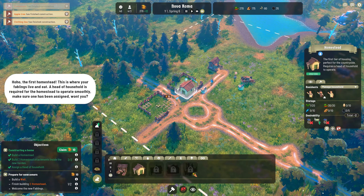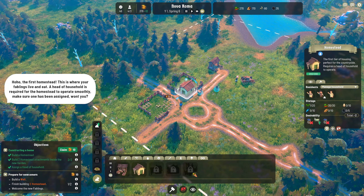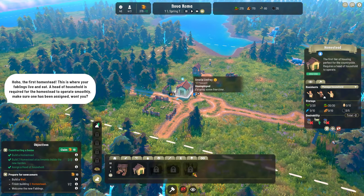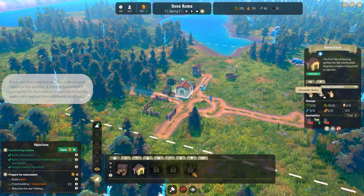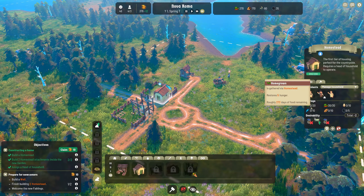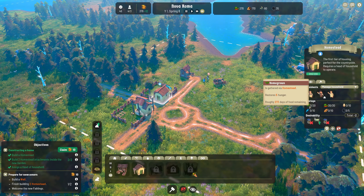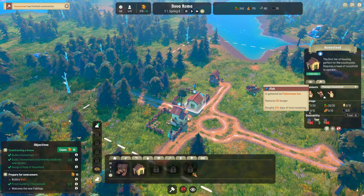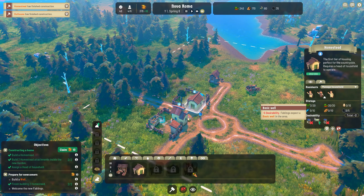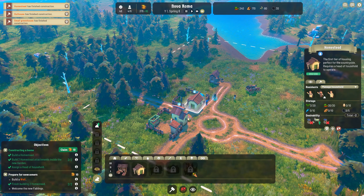This is where your fablings live and eat. A head of household is required for the homestead to operate smoothly. Alexander Bailey is the head of the household here. These are the various things that they need or can store at the moment: various different food types, homegrown food, fish, bread, vegetables, eggs and coal. But this is what they want now for desirability - they want a basic well, times two by the looks of it.